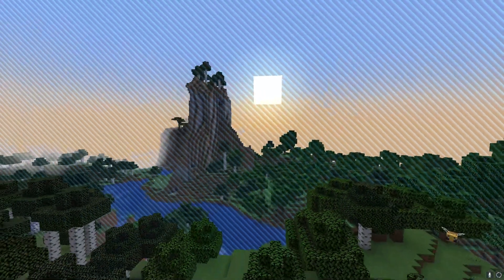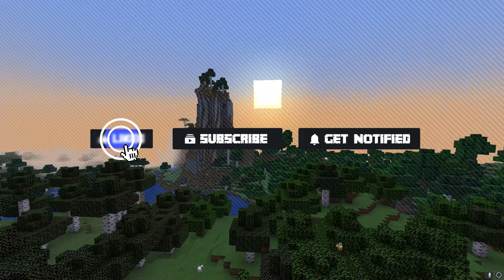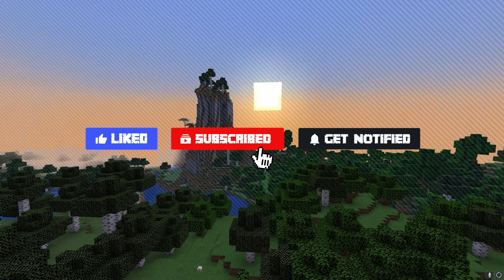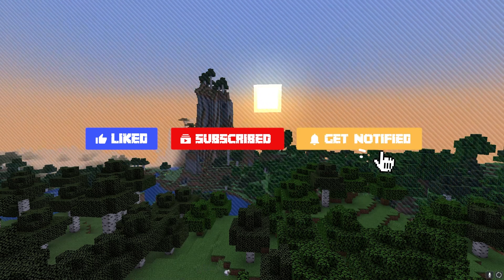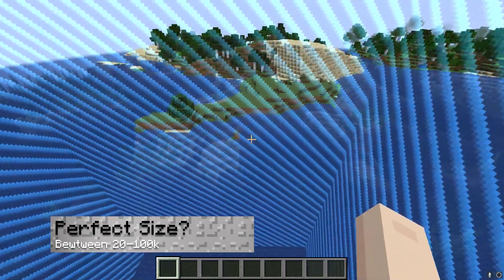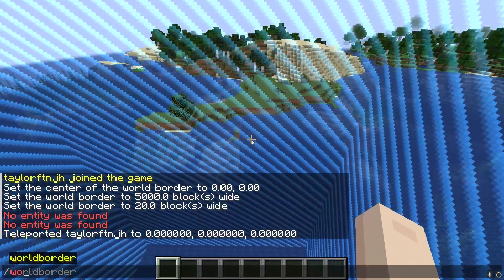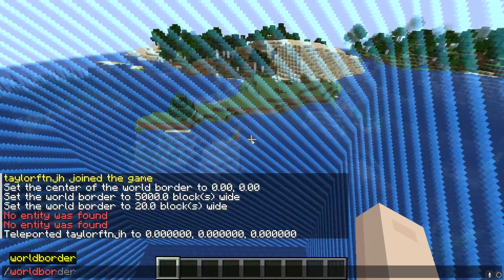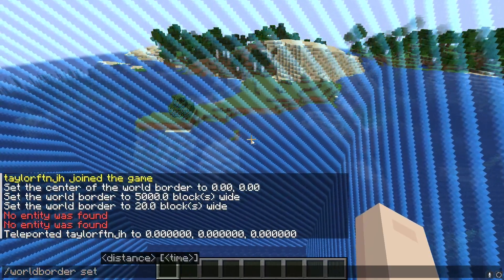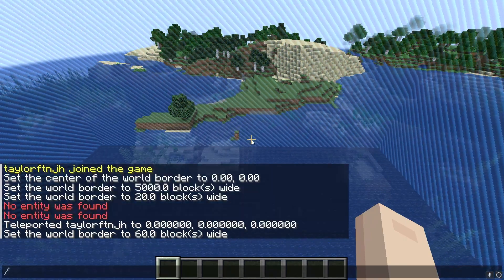Before we get into some questions about the world border in Minecraft, don't forget to like, subscribe, and click that notification bell to stay up to date on all of our future tutorials. What is the perfect world border size? The ideal size is anywhere between 20,000 to 100,000 blocks wide, but it heavily depends on your setup. Some game modes require larger maps compared to others, so finding the perfect one boils down to what you want.